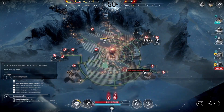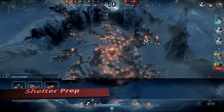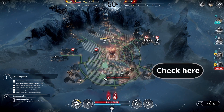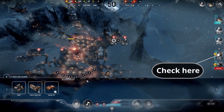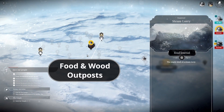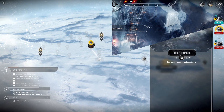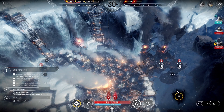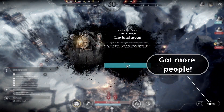Build housing in anticipation of each new wave of refugees. You can see exactly how many will be arriving by hovering over the refugee icons to the right. Establish the outposts as soon as possible to gather from the wasteland in the second week. When all 10 groups of refugees have arrived by the end of day 13, this phase ends with over 300 people present.